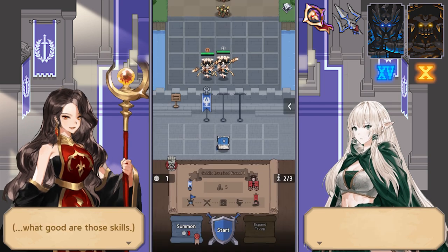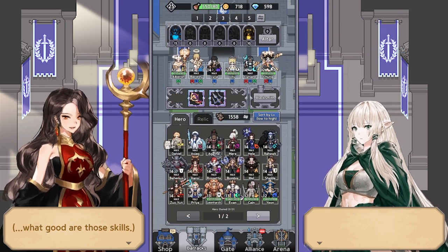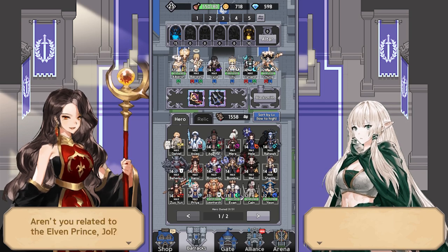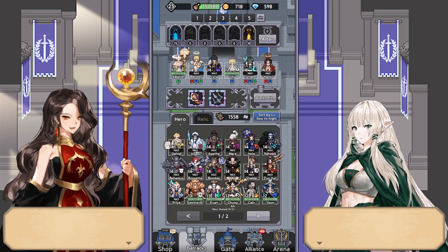You can actually do this strat with not only a single carry — you can do two carries. For example, a range and a tank, like Hanzi and then a tank like Shilda.